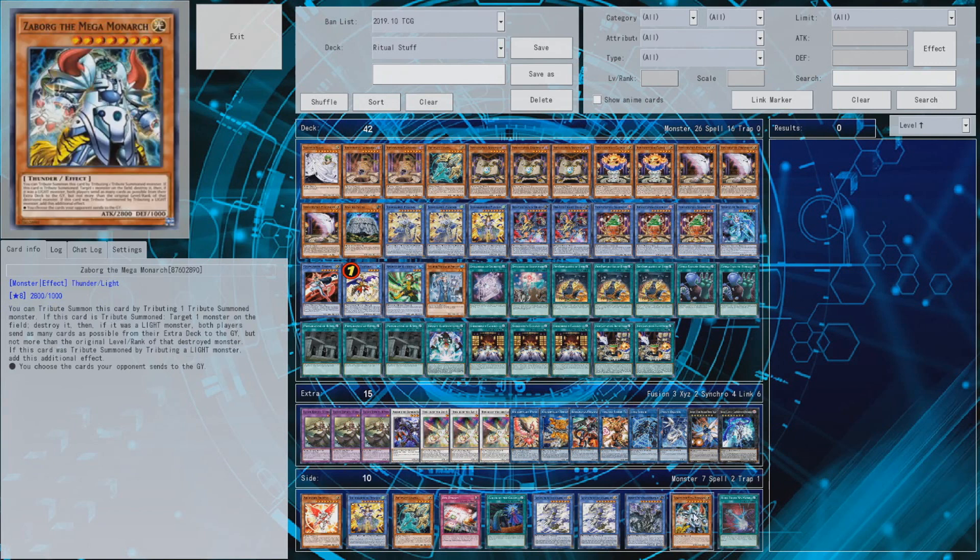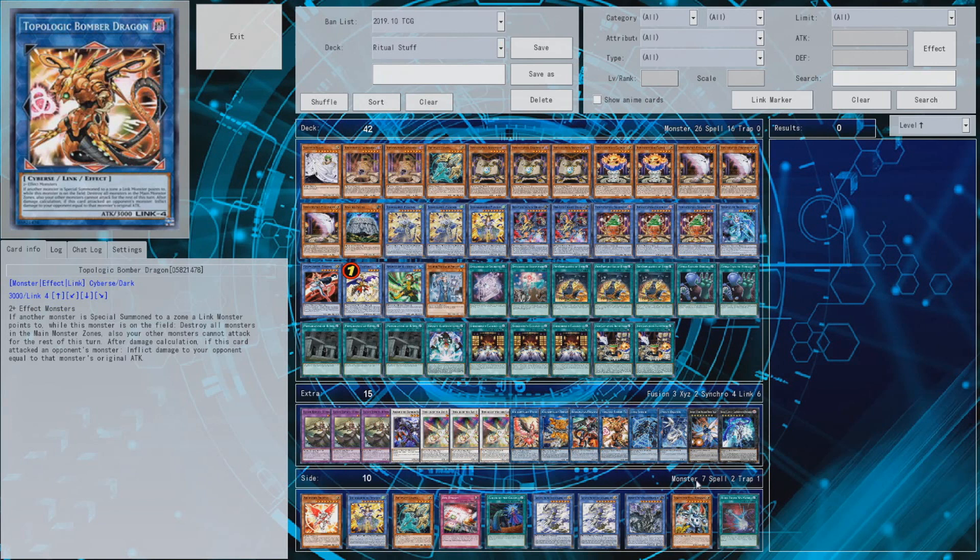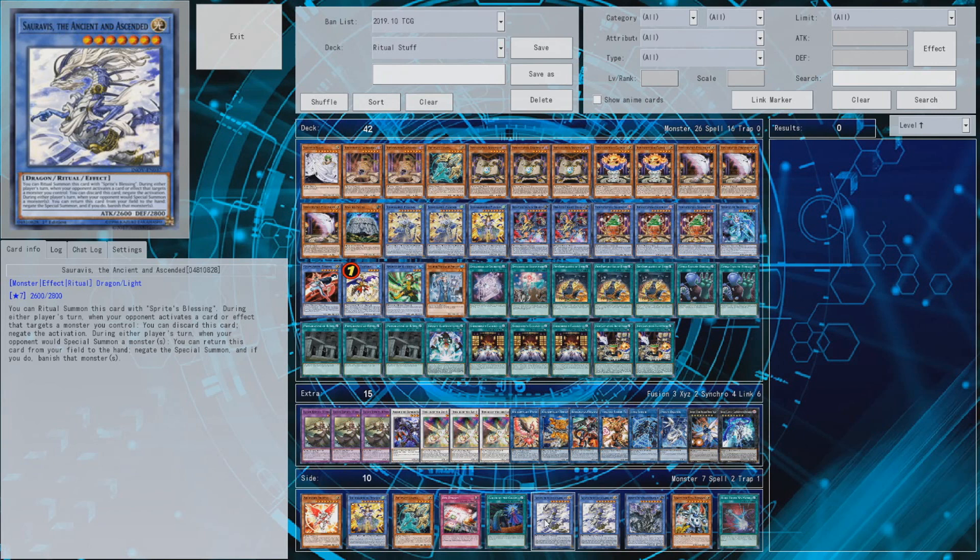A card you could play is Zaborg the Mega Monarch - getting rid of your opponent's extra deck, adding another first turn play, and working as a go-second play if you can get into it. When it goes off it's definitely a powerhouse. I tried it though and you get Effect Veilers, Impermanence - it just doesn't work out as well as I wanted and it's not searchable. Another honorable mention is Bingen, because in a ritual deck that card is actually pretty good. Some people play it even outside ritual decks because of the targeting protection. Being able to search it with Preparation of Rites and summon it out adds another going-first play - negating a special summon is super nice.